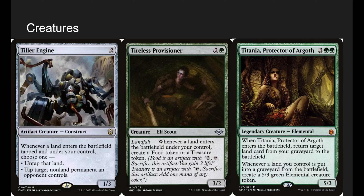Tiller Engine: whenever a land enters the battlefield tapped under your control, choose one — you can untap that land, or tap a target non-land permanent an opponent controls. Lots of our deserts enter tapped, so having them enter untapped is great, or we can tap down something our opponent controls for an easy attack or combine it with something like Winter Orb. Tireless Provisioner is a 3-mana 3/2 that makes a Treasure whenever a land enters — essentially Lotus Cobra but the mana sticks around. It's an Elf, so you can get it with Nissa. Crazy card.